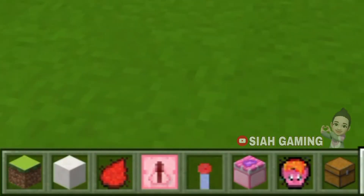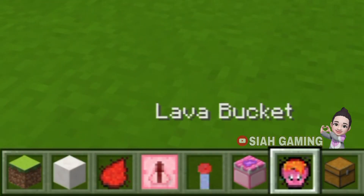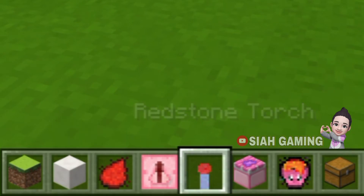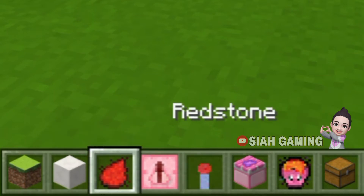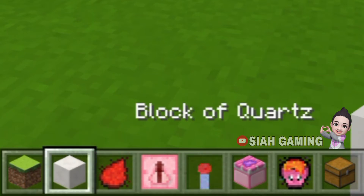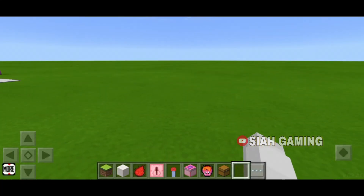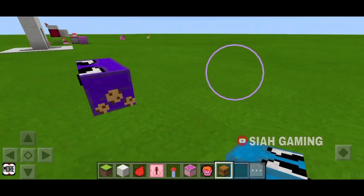What you will need is a trap chest, lava bucket, sticky piston, redstone torch, redstone repeater, redstone dust, and any block of your choice. To start, we will put the trap chest here.